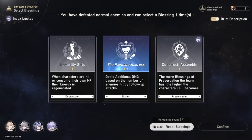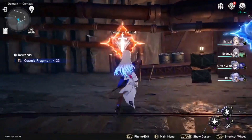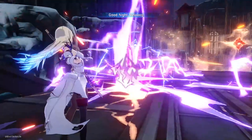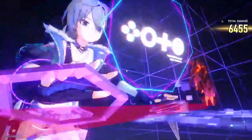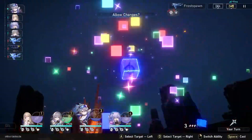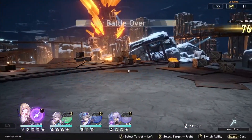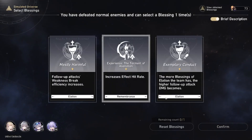Seele is going to be doing a lot of damage. You could swap Silver Wolf for another DPS if you wanted. My Silver Wolf does a lot of damage and is very useful. I'm hoping to get two Hunt path cards — the game just isn't cooperating with my luck right now.